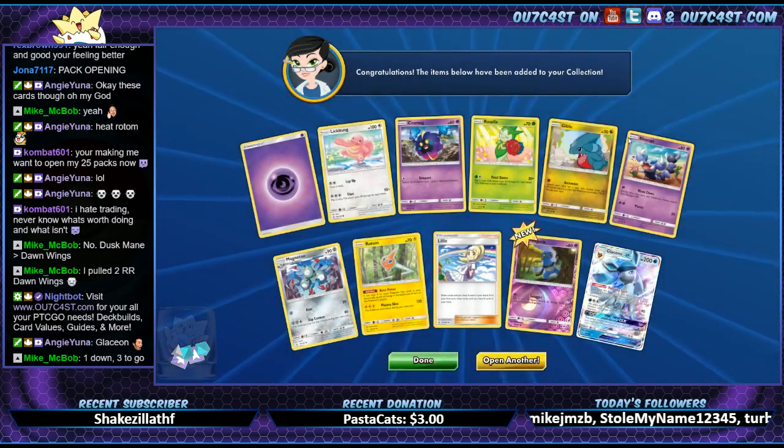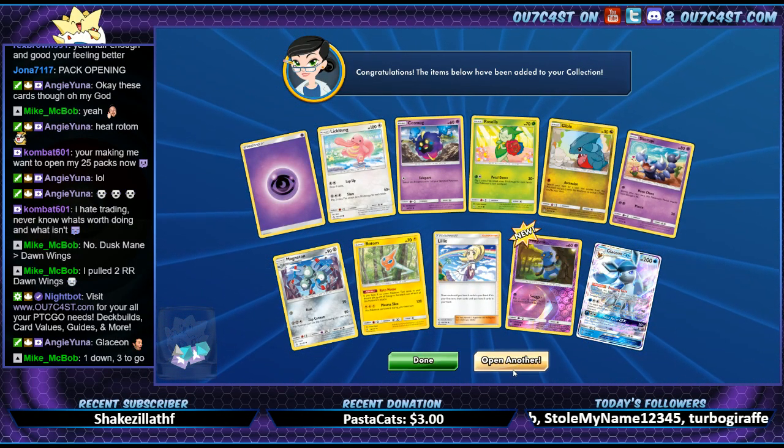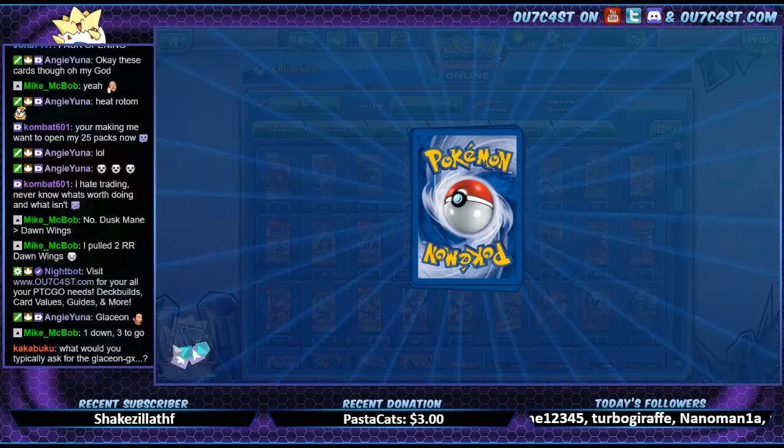One down, three to go — we're gonna get a full art and we're gonna get a couple rainbow rares. And then there was Alolan Exeggutor being a creeper behind the tree, but we won't look at that.